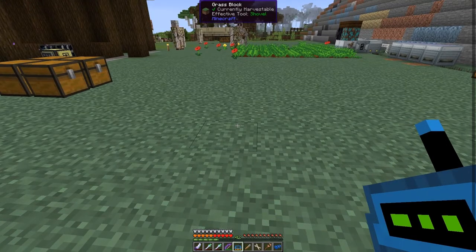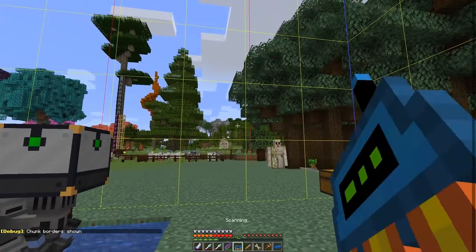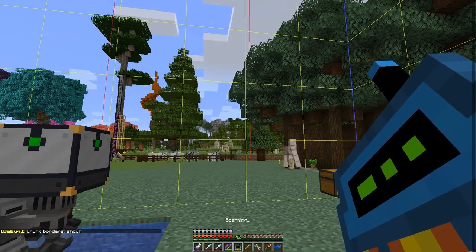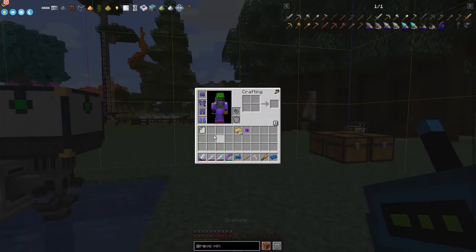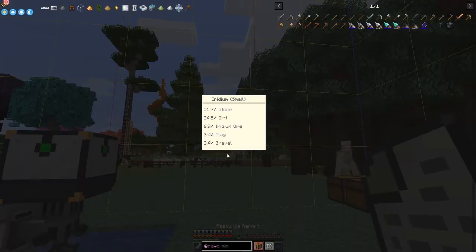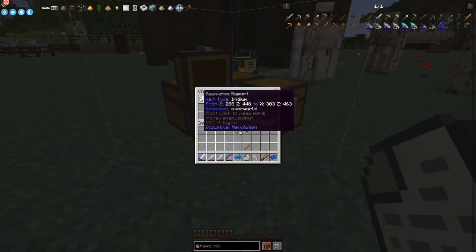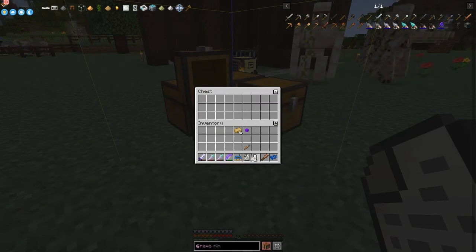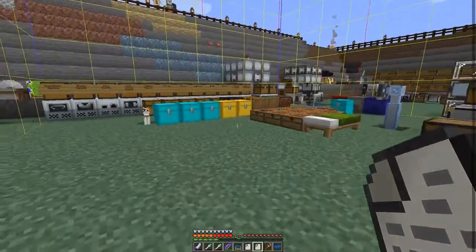The resource report tells us what's in this chunk. We've got iridium - small amount - so we're actually already in an iridium chunk, which is fantastic! It does depend on the world save, but it's the same report because it's the same chunk. We've got iridium small - so we can set up the mining drill right here. Let's do that.